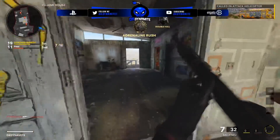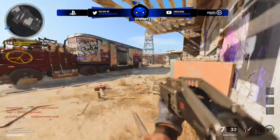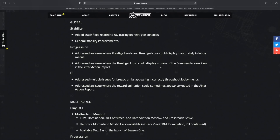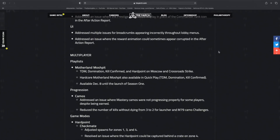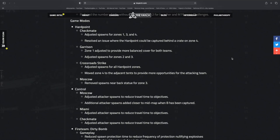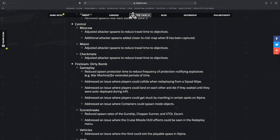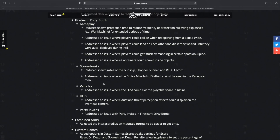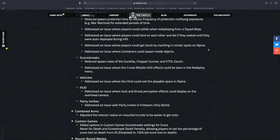The update is live now on all platforms and includes crash fixes related to ray tracing, stability improvements, a fix for prestige levels and icons displaying inaccurately in lobby menus, and the prestige one icon fix. There are also UI fixes, camo progression updates — mastery camos were not progressing properly for some players — plus spawn fixes for Hardpoint on Checkmate, Garrison, Crossroads, and Moscow. Control also got spawn improvements for Moscow, Miami, and Checkmate. In Fireteam Dirty Bomb, spawn protection time was reduced to limit protection from things like the War Machine for extended periods.